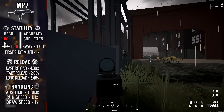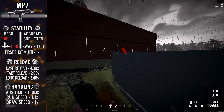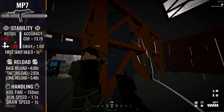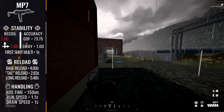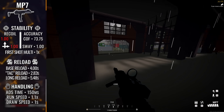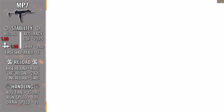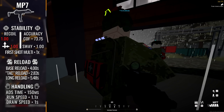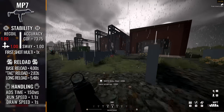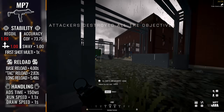Let's bank that for later and see if attachments can help. Now, because we're using an SMG, we have some fun stuff to go over. The MP7 has a best-in-class aiming down sights time of 150 milliseconds — one of the best in the game — meaning this weapon is basically always ready for action if you come out of a dead sprint in front of enemies. The run speed is also 1.1 times, consistent with most other SMGs. In other words, you'll be moving fast and reacting fast with the MP7.